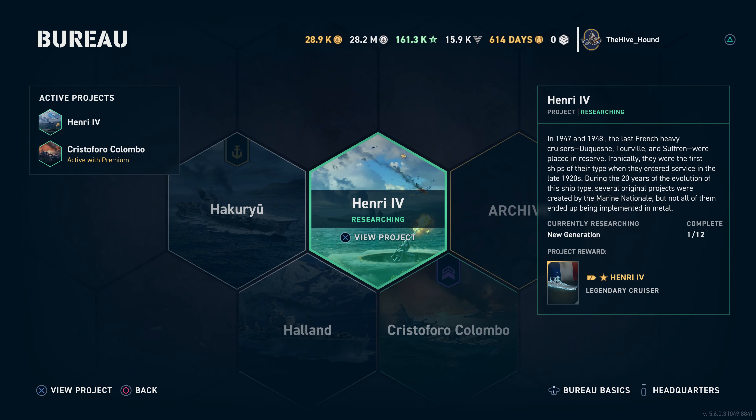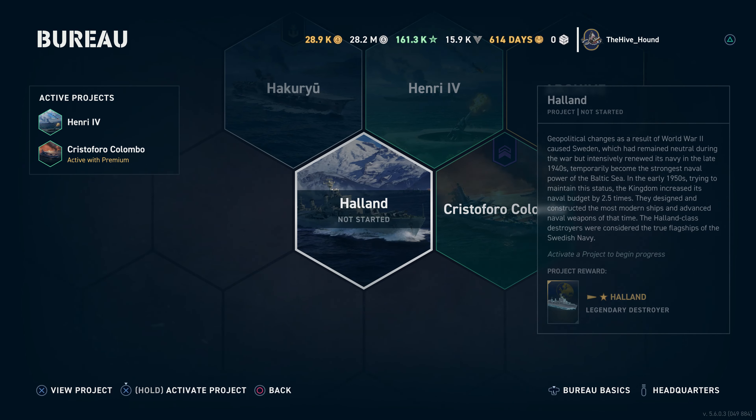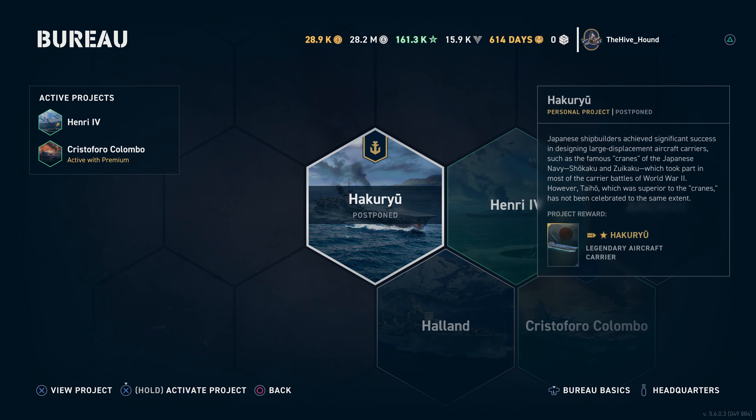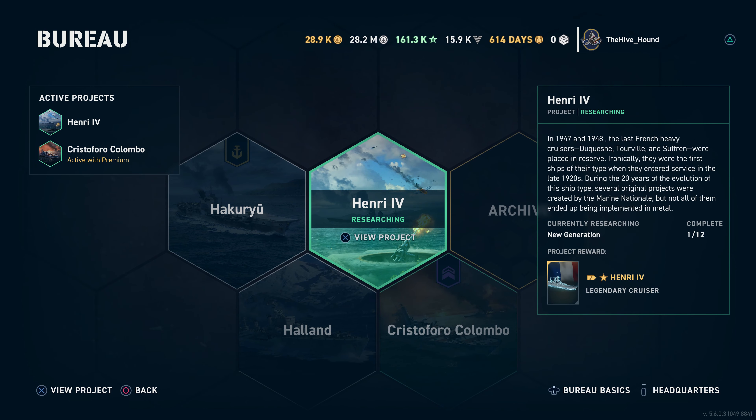Here is the Bureau. You can have one active project — as you can see on my active project screen, the tab in the corner shows me having the Henry and the Cristoforo Colombo currently running. There are currently four that I have available: obviously there's the Holland, which is the other new one released this update, and then we have the Hikuru, which I'm not overly interested in.